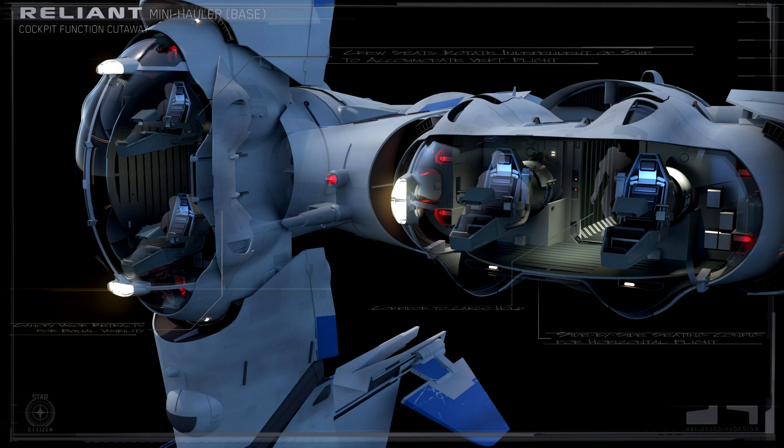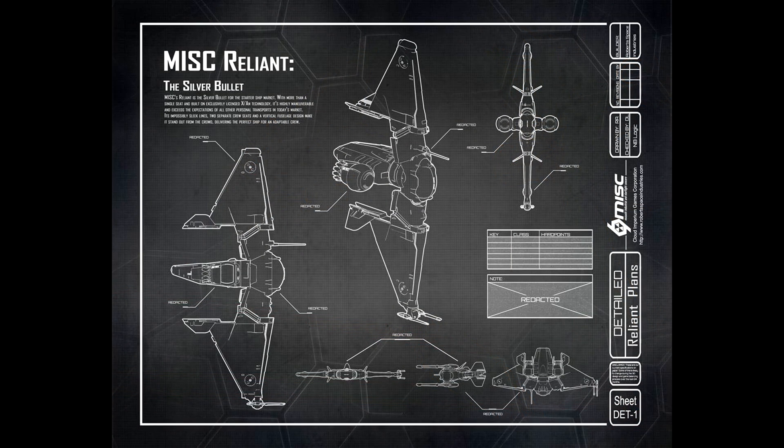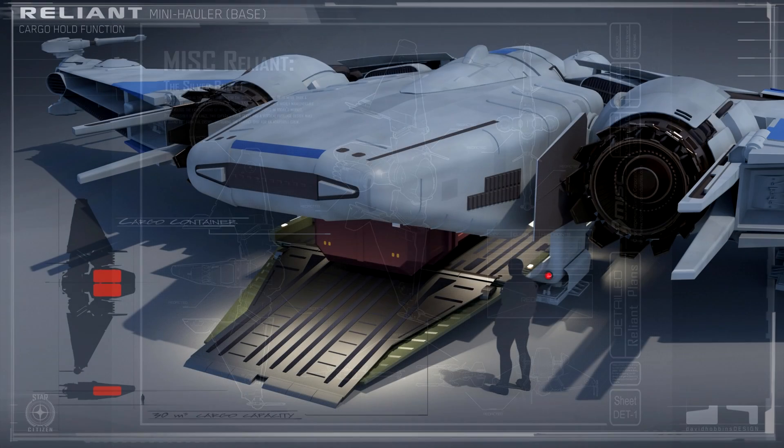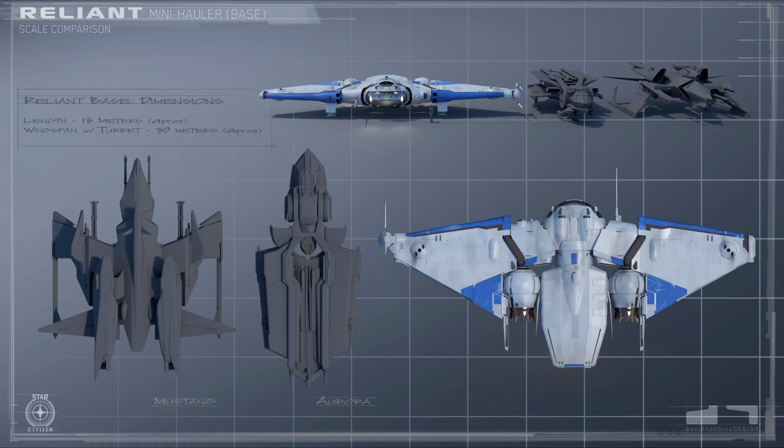What is its purpose and what is it actually going to do? The description states it carries more cargo than the Aurora ES or the Mustang Alpha, so it's a natural at short range hauling. It has the ability to haul 30 SCU of freight, which is about three times as much as the Mustang Alpha and over twice as much as the Aurora ES. The ship is slightly heavier and much wider, which makes sense given it also has a second crew seat as a two-person craft.